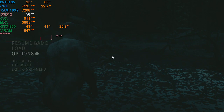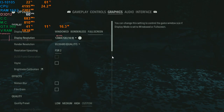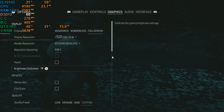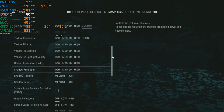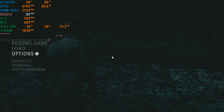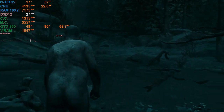2GB VRAM graphics card, running Alan Wake 2 — it runs, for some reason or another. I'm running at 720p with the quality FSR preset set to around 480p. I'm running at the low preset; everything is set to low because I'm not a crazy person. Very surprisingly, the game is running with 2GB of VRAM.